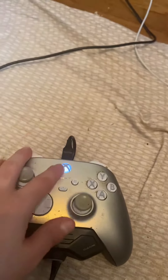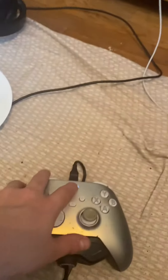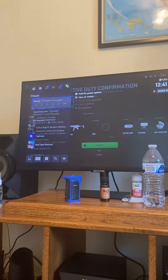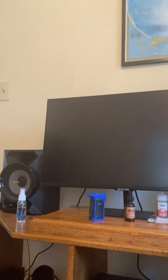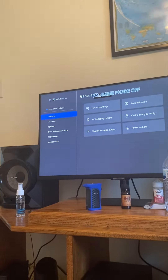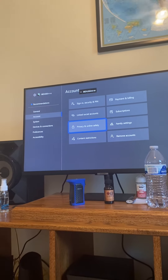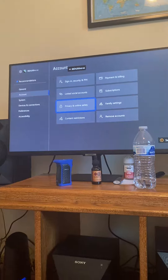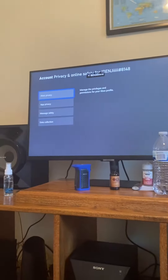Press your X button — your Xbox button — right quick. Hit that up there, go to your Profile and System, go all the way down to Settings. It's going to take you into the settings location. Go to Accounts, then go to Privacy and Online Safety settings. You're going to hit Xbox Privacy.